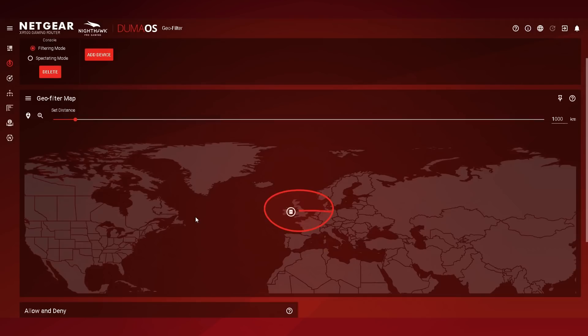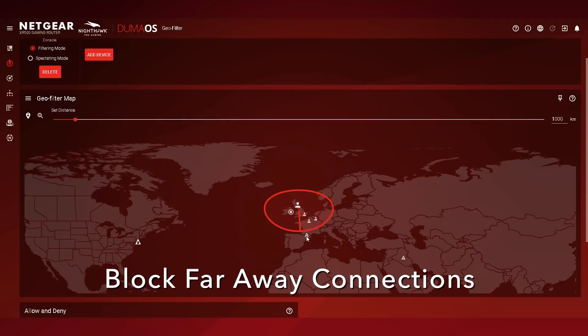I'm searching for a game in COD from my home in the UK. The Geofilter will allow other players or servers to connect to me if they're close, but far away connections get blocked, as shown by these small triangles. We've even blocked a connection on the East Coast.